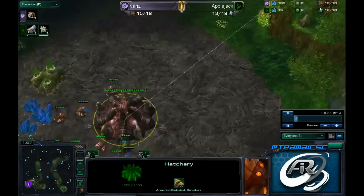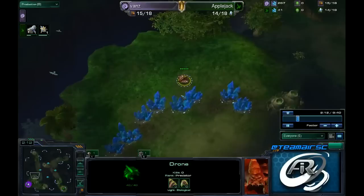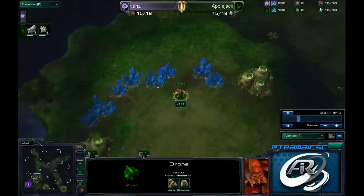So he is currently at 15 supply and is going to move that drone out to take his first hatchery. Now it is very important to check for pylons behind your mineral line before you put this down — it would be so unfortunate if a probe had already gotten a pylon down, especially on a map like Taldoray Malter. He is going to take an extra second to put that hatchery down.